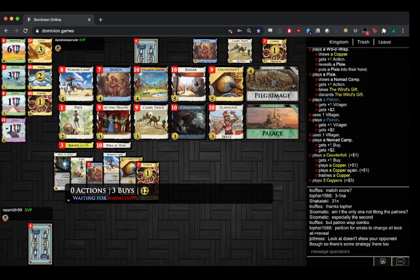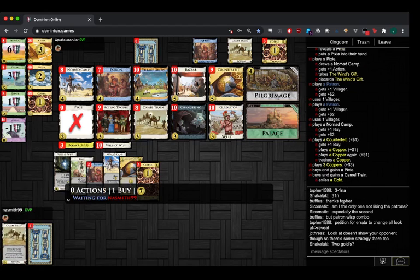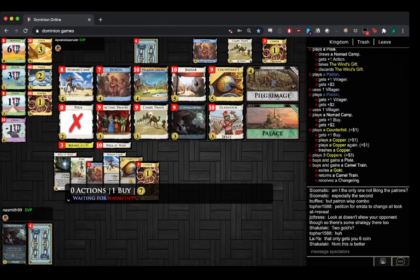Sometimes it's very confusing because stuff like Zombie Spy doesn't reveal, just looks at it. Like where it feels like it should reveal — or it could reveal. Once I had a City Quarter, Royal Blacksmith turn combo — just going through them all every turn. Hopefully you have plus buy then.